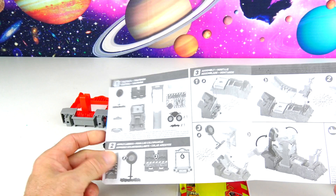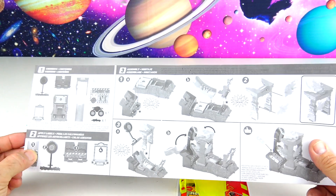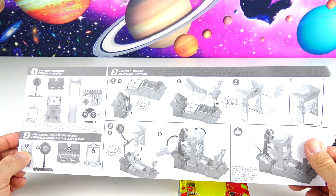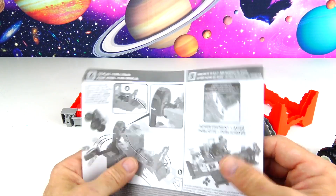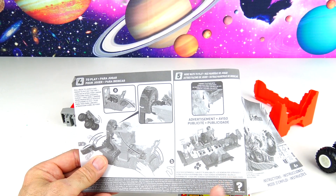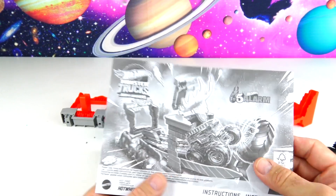We have the contents, we're going to apply a few labels, and then 1, 2, 3 — only 3 steps! This should be super easy and fast. On the other side it says how to play, and then you have more ways to play when you extend your sets.